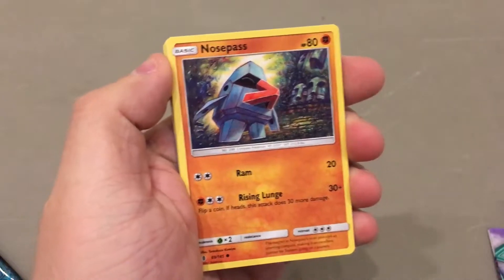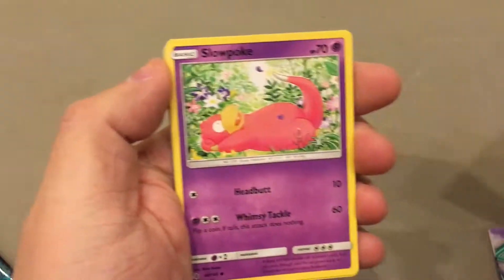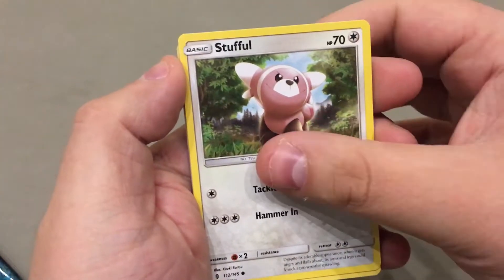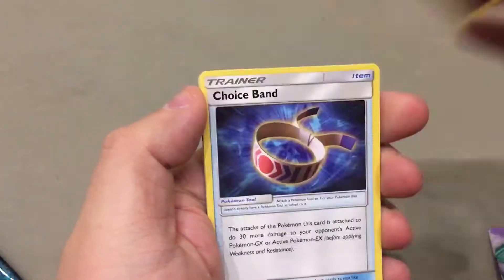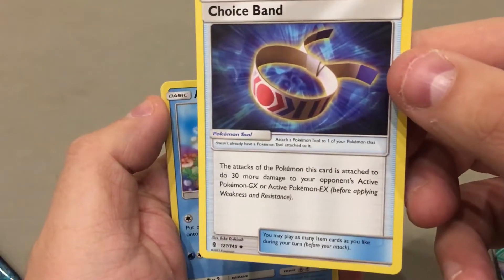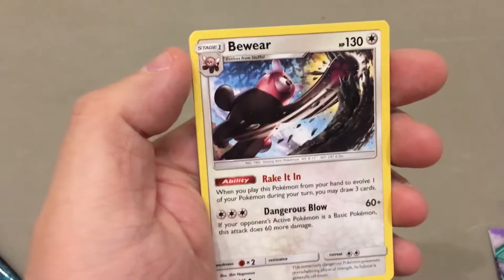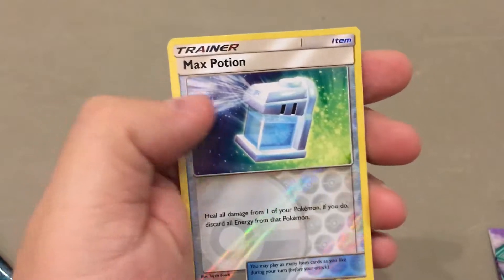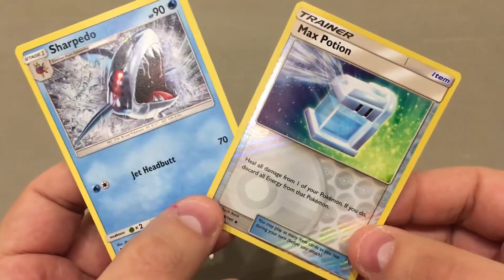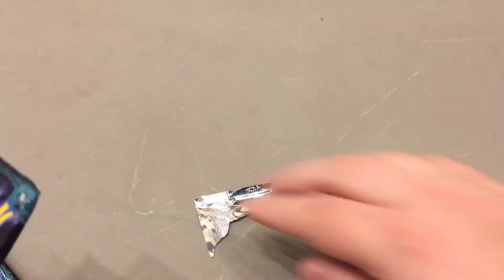Wimpod, Nosepass, Wishy Washy — that ability is really cool on Wishy Washy. Slowpoke, Stuffle, so cute. An energy. Choice Band, a great card in this set — that's going to do a lot of damage. Alola. Max Potion and Sharpedo. Max Potion is probably my favorite card in the game.